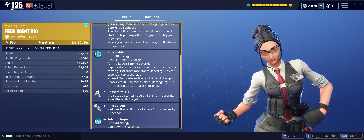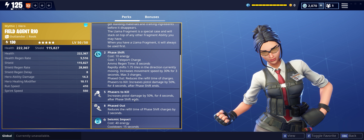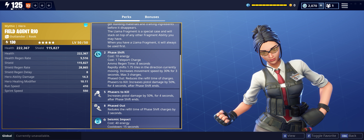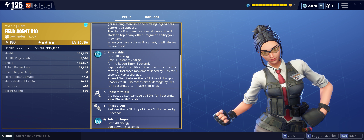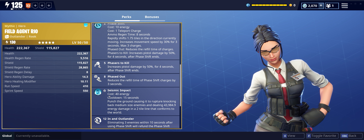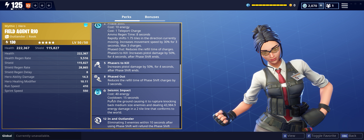Phasers to Kill increases pistol damage by 50% for four seconds after phase shift ends. So now on top of her focusing on phase shift, she actually focuses on pistols as well — I'm going to be running some different types of pistols in here. Phased Out reduces the refill time of phase shift charges by three seconds, so it's even less cooldown time. Seismic Impact — just like the outlander Ragnarok, she does have the impact ability, so when you pound the ground this energy beam goes through and takes out enemies.